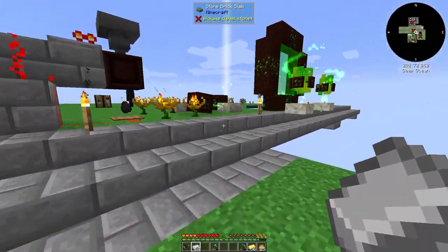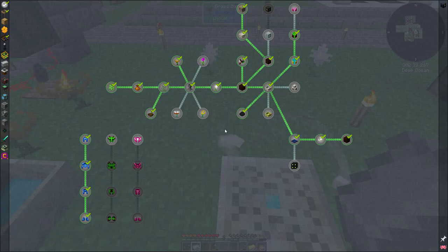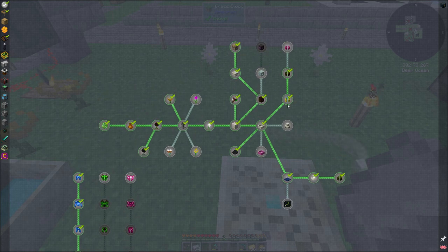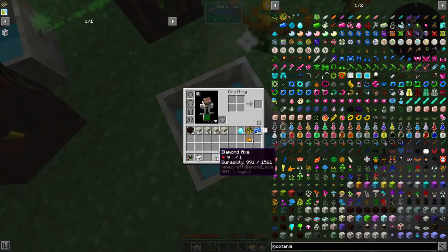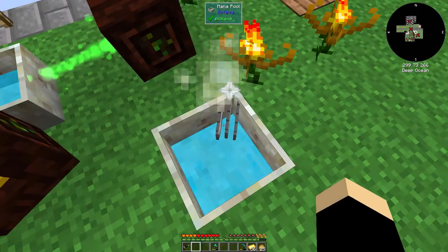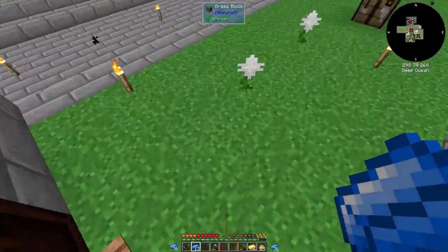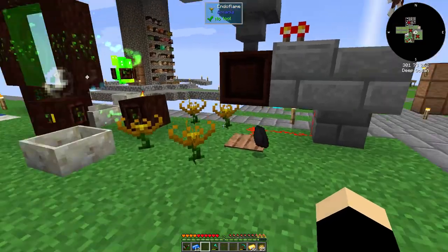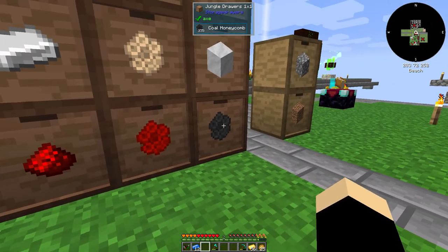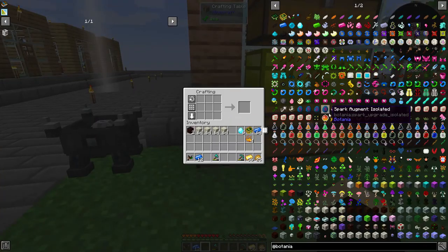Welcome back everyone. Today we're going to try to pretty much finish the Botania tab. The terror steel is probably going to be the hardest, but I want to try to finish some of this stuff because it's pretty easy. Maybe figure out a way to make Botania better, like make tons of mana. I'm thinking maybe just make some more endo flames - they're not the most effective but I already have 375 coal honeycombs.